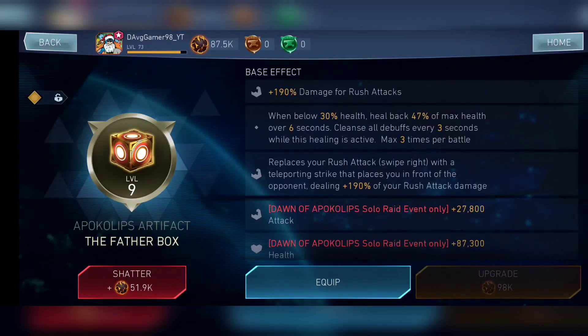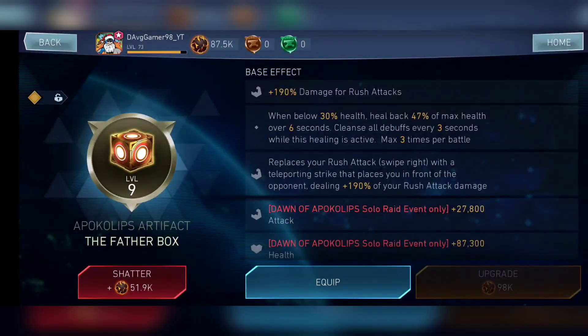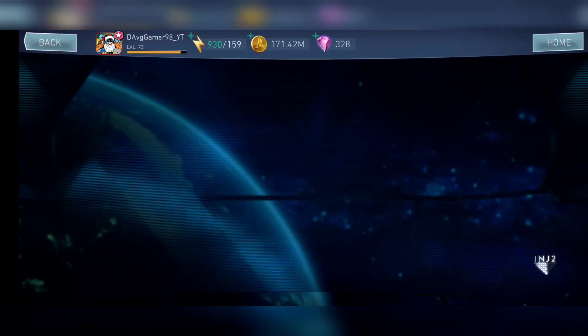Now, the best characters for using this artifact — whether in solo raid or as league raid support — basically whatever is your damage dealer is going to benefit, since none of the bonus shares as a team attack. For Tiny Sacrum characters like Raven and Last Love the Joker, any character you use is going to benefit from the Fatherbox. For league raids, just use it on the combo builder and nothing else.